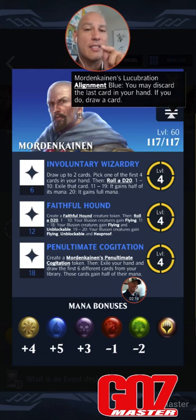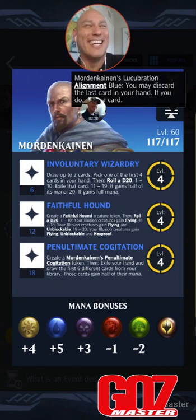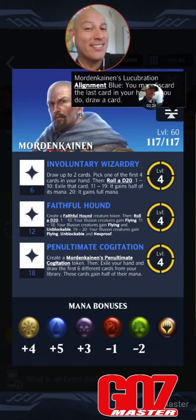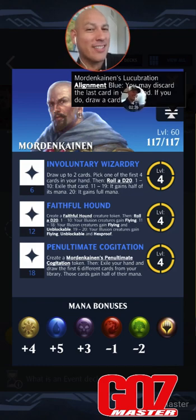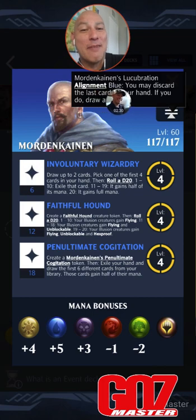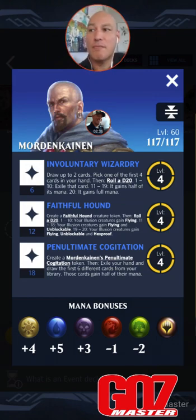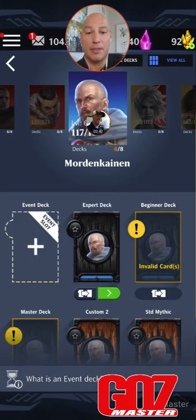So he has alignment. They all have alignment, and alignment is anytime you cast a card that's of that color. Mordenkainen's Lucubration — alignment blue: you may discard the last card in your hand, if you do, draw a card. This works — it's such good synergy — but let's get right into it and let me show you my popper build.